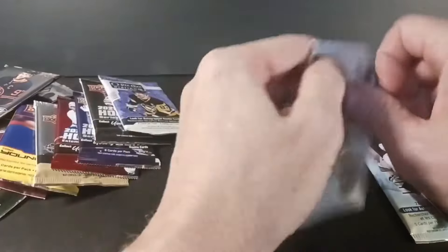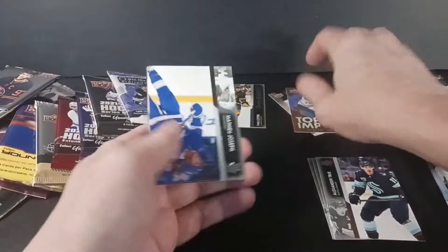Let's go into the Extended retail pack from 21-22. Got one more of these in the hobby version — maybe a JJ Paterka. We got Kael Schmid, Harvey Penard — lots of rookies in this. Seth Jarvis. I got a Young Guns — a Paul Cotter. He's got experience now; I believe he got a Cup, got his name on the Cup.